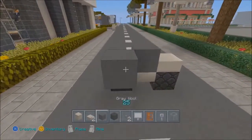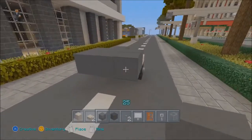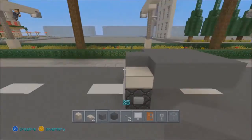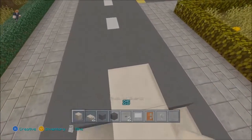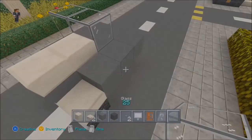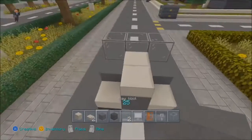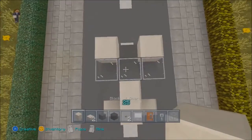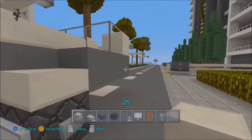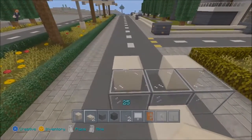Now place three blocks across, then another three blocks across, and another three blocks across. Now get your quartz slab and place two blocks on top. Get your glass and place three blocks across like so. Now place quartz slabs or quartz blocks — it doesn't matter — on the sides here, and we have this small design started.